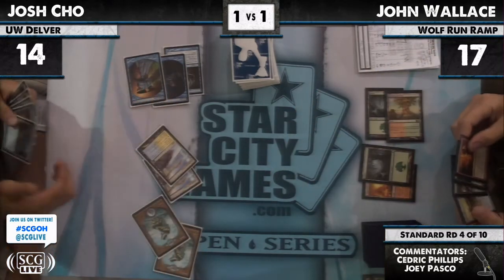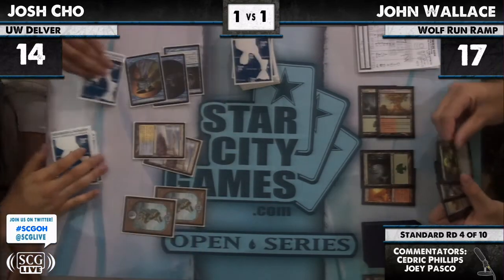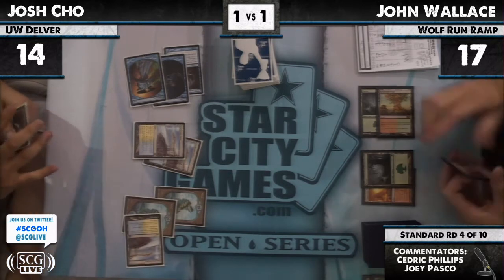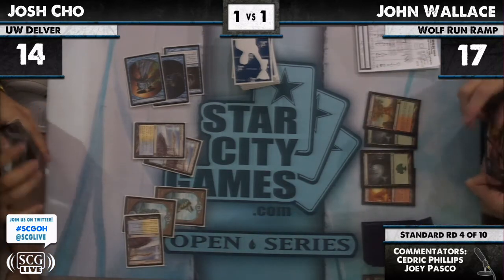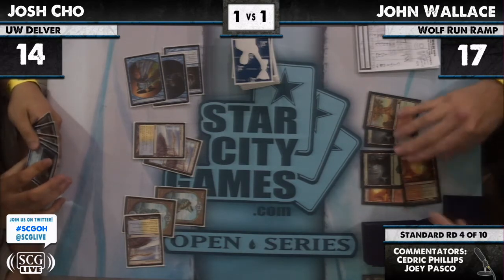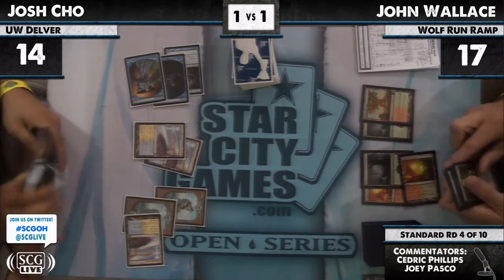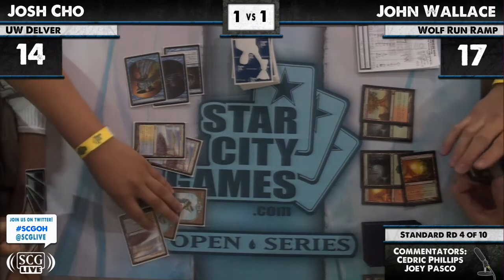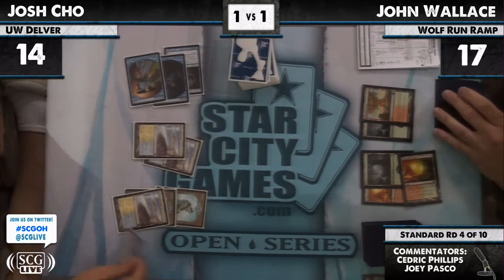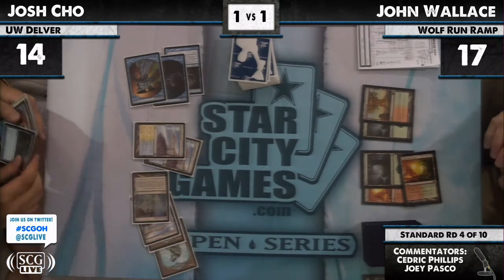And that one's gonna get Mana Leaked. He drew Bonfire of the Damned — which, if you know anything about me, there's not a card I hate more in Ramp. We'll talk about that after this match. People seem to love that card — to $25 worth. Six lands, Ghost Quarter — old school Ghost Quarter. Ghost Quarter's gonna keep Cavern in check.